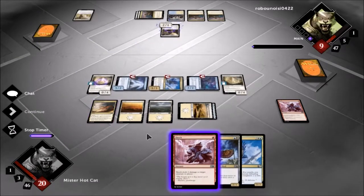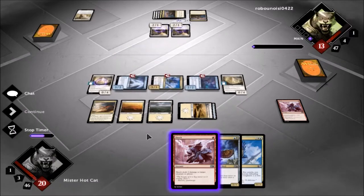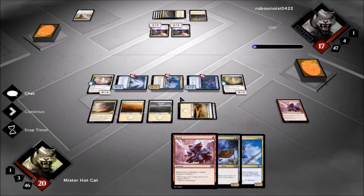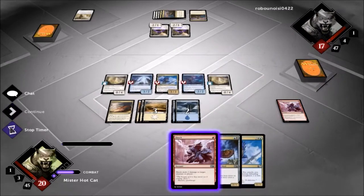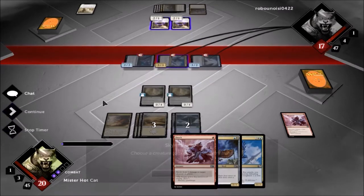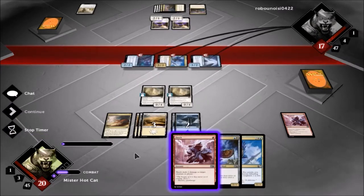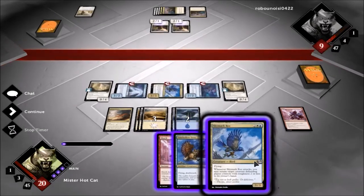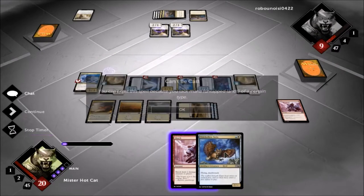He's got two Lone Missionaries — okay, not the best for us. But we can work with this. Let's go ahead and just swing on in. We do not want to bounce one of those right now. Get in for eight, then we'll go ahead and get a Sky Mark Rock down.